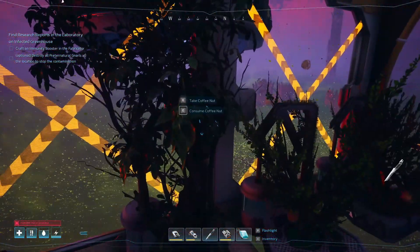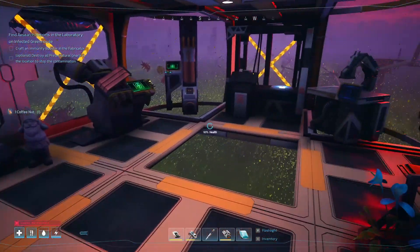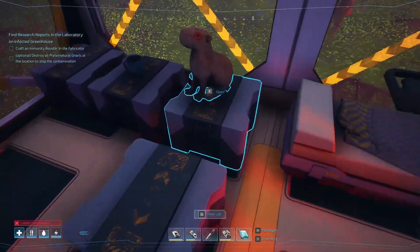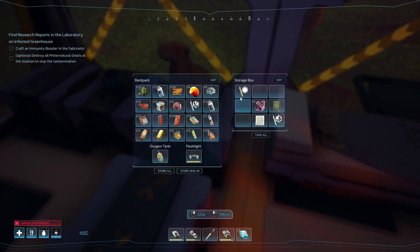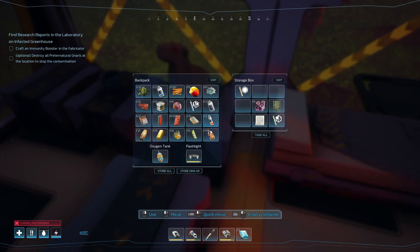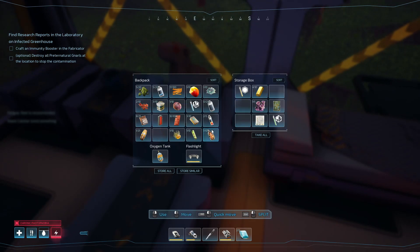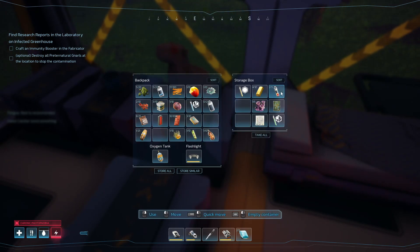Then there's this guy. Take the coffee nut — my inventory's full. That's full too. We already got a photophobia one. Fatigue — rest is recommended. Okay lady, relax. I'll sleep in a minute.